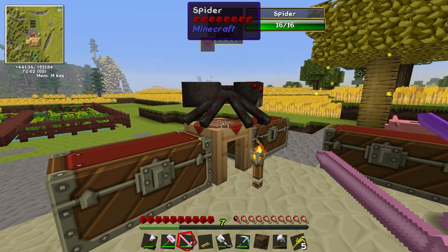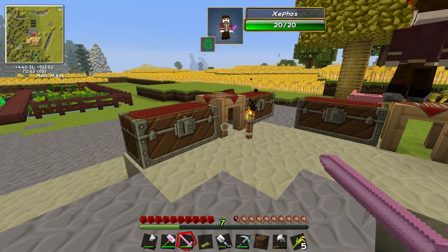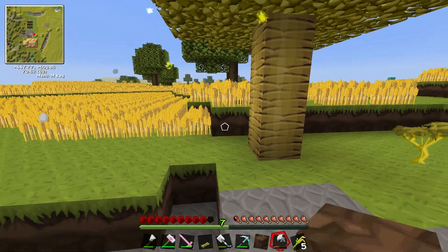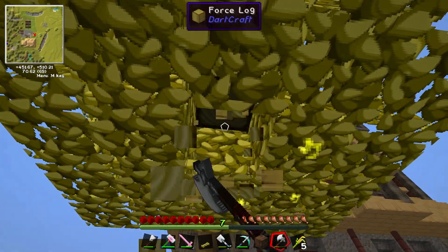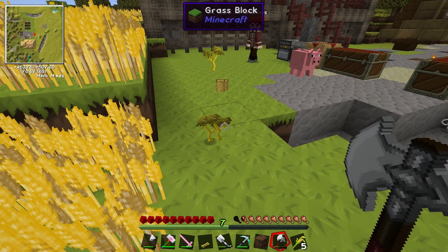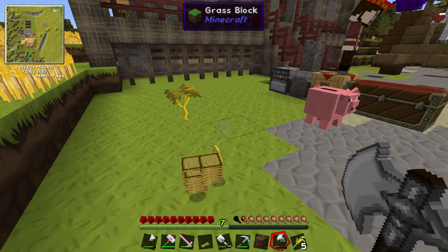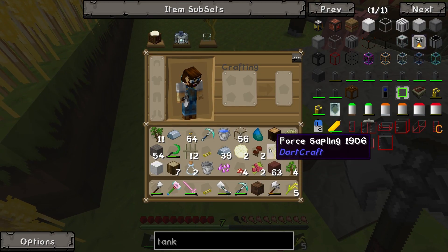Oh look, it's a golden tree — the force tree's grown! It's nice, isn't it? I'm going to kill the spider because we need string. Let's cut the tree down — have you got an axe? Chop it down. Nature's bounty — let's see what it drops. The leaves are all glowy yellow, it's like a magic tree. There's a bonus nugget too! Grab everything up. Extra saplings too — I shouldn't have bothered using that tool to make an extra sapling because we get so many from this.